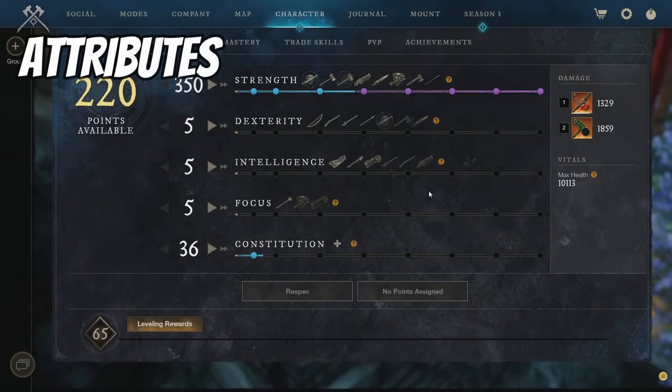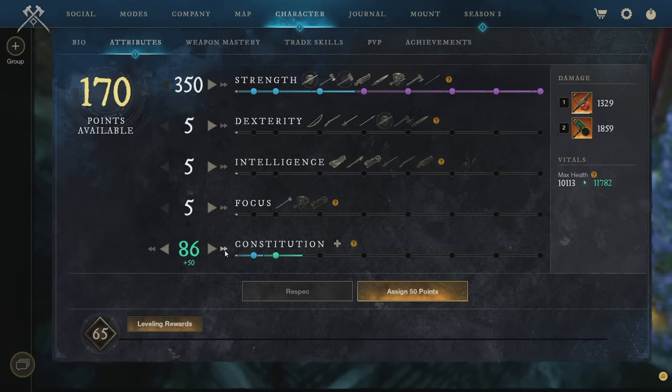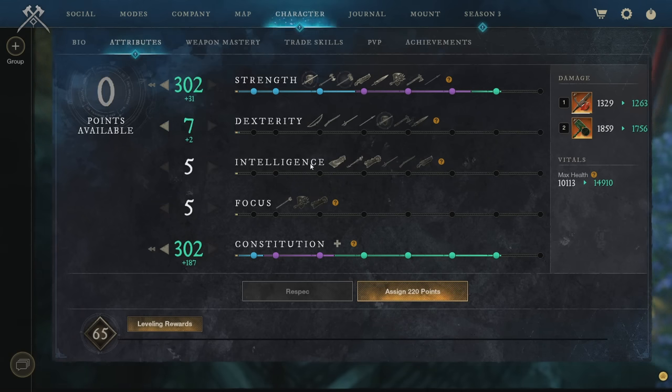Moving on to attributes — one of the first things to mention is that many people have difficulties with attributes because of magnify gear, which inflates one stat and severely reduces another. To balance these out, find the break point where everything switches from one side to the other. Place points in until you see the switch, then top it off until they balance out to be equal, around 275/275, and distribute your 56 spare points from there.